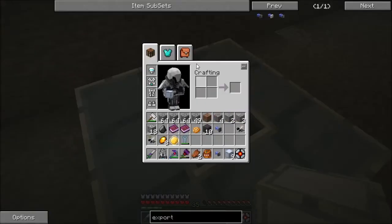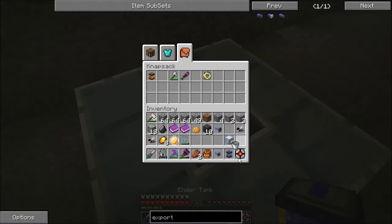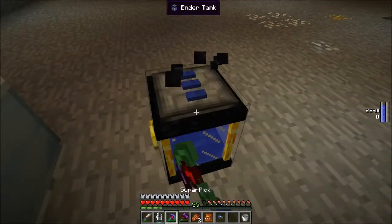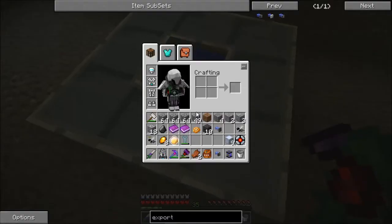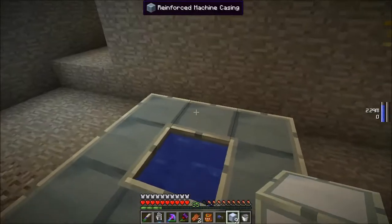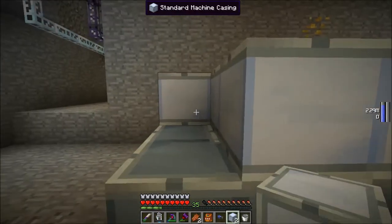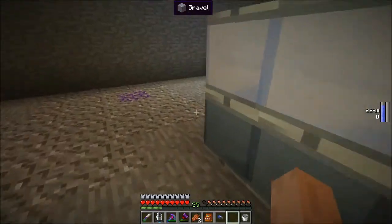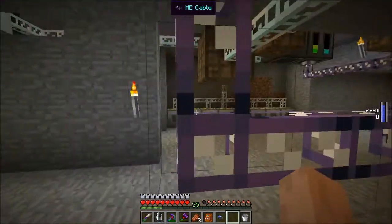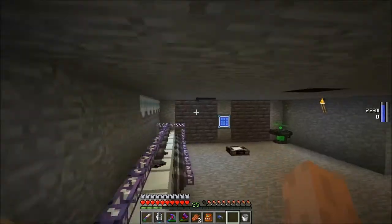Then we're gonna get our reinforced machine casings. I believe the next thing we need to do is get ourselves a bucket of water — put that in there — then pick this up. I believe it's one more layer. And that was the easy part. Now we're gonna have to do something different — let's go back upstairs where I've had some coal coke grinding down, because we're gonna need to actually make the grinder itself now, and that is not quite as easy as it sounds.